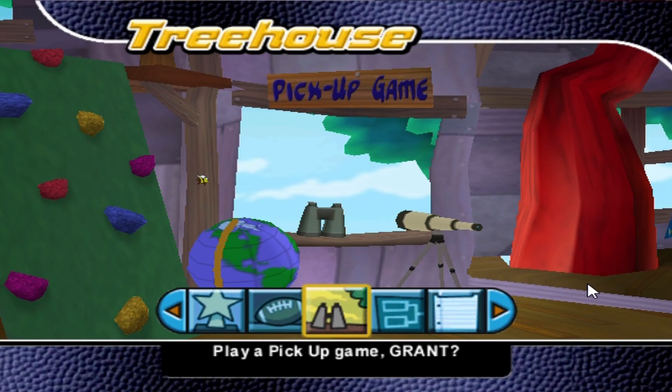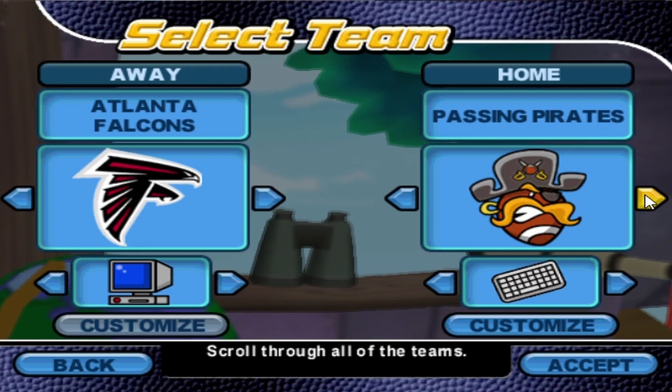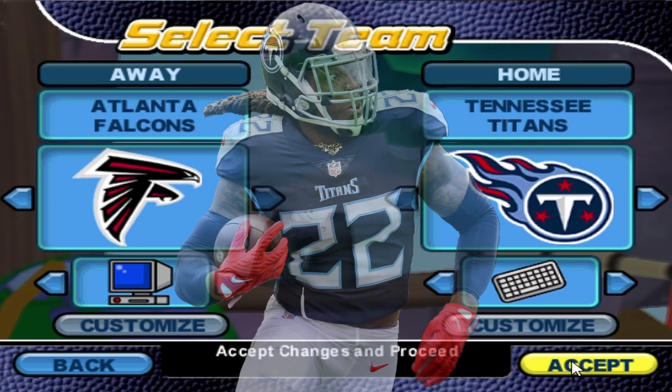Ladies and gentlemen, welcome back to Backyard Football 2006 and another Modern Pro in Backyard Football 2006 challenge. Today's featured pro is overpowered even by real-life standards. I am, of course, talking about King Henry — Derrick Henry — that is, starting running back for the Tennessee Titans.